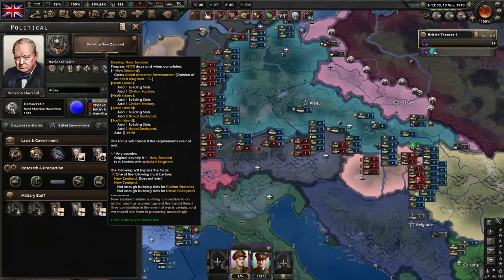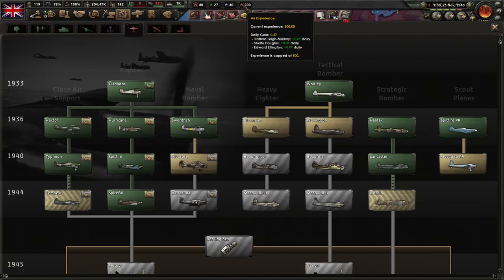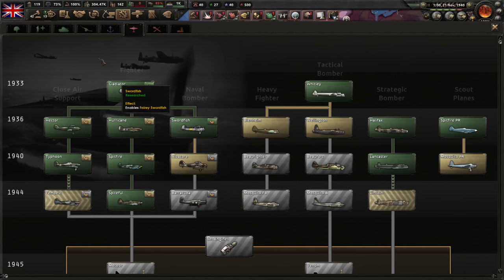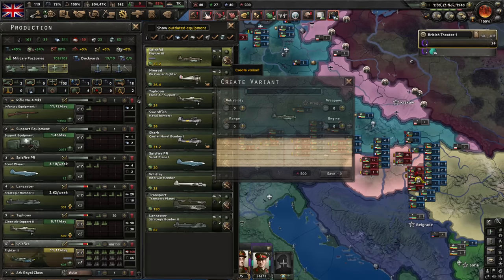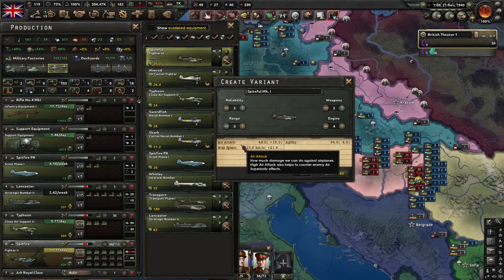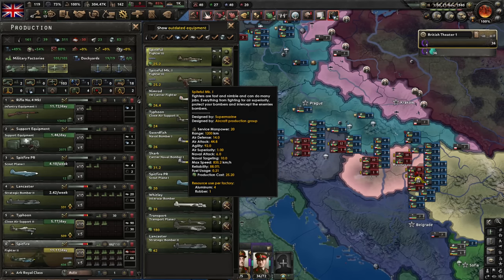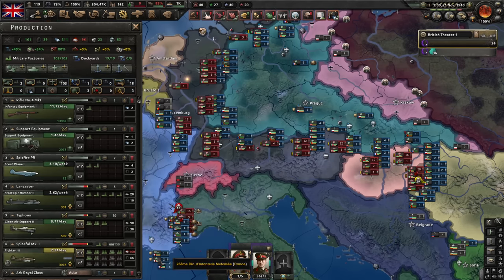Fighter 3 is complete — excellent. We have 500 air experience saved up. Let's use it: get the Fighter 3, create a variant, make sure it's reliable, get some weapons and engine upgrades. Maximum guns and some speed and reliability. Let's max agility first, then we can increase weapons and range later. Get more experience. Start producing lots of those, please — we're going to have super awesome fighters.